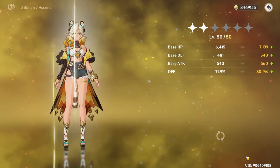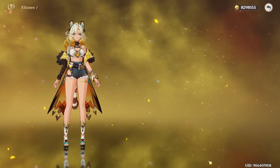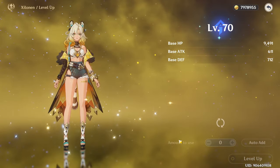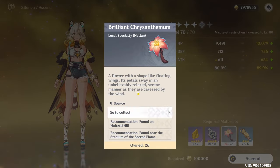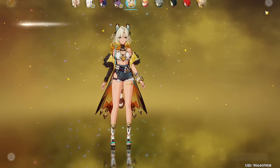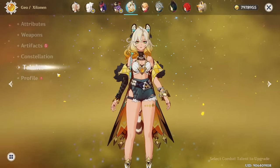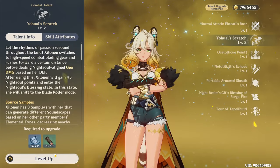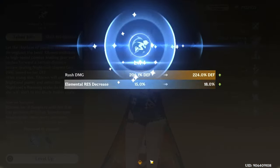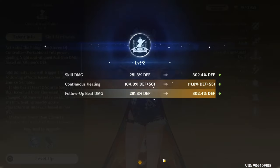For the time being, let's work on actually leveling up Shalonin. Books may be a problem, but we'll deal with that when it becomes a problem. There's level 70. A couple short of these to go to level 80, so we're going to need to farm them, and then we're going to be really short on books — I'm pretty sure we have like nothing left. So that's also going to be a problem. Before we start farming things, let's do talents. We want to do her skill first, then her burst.